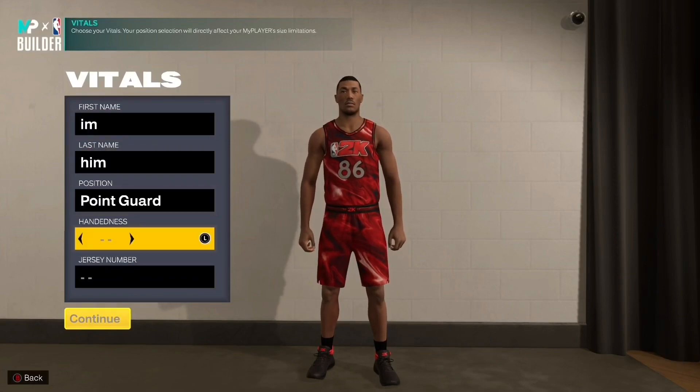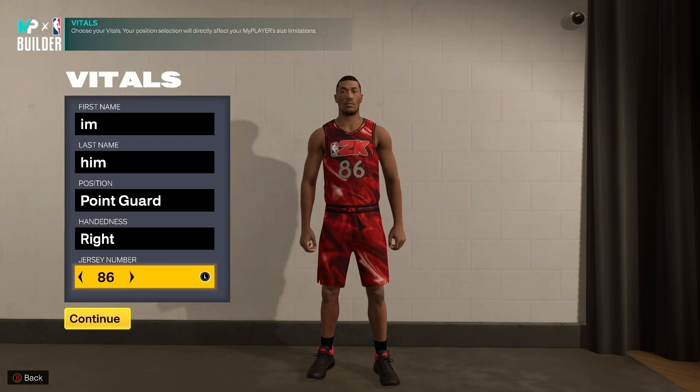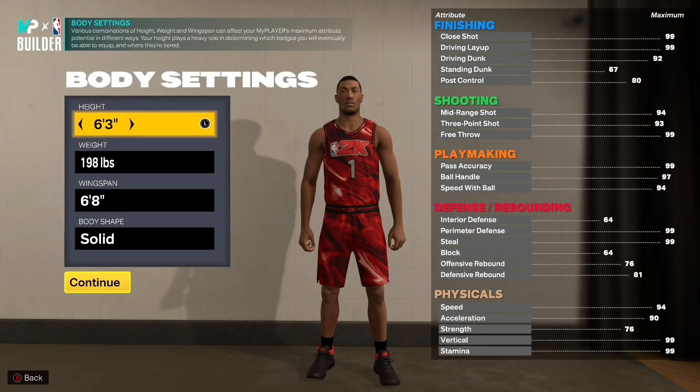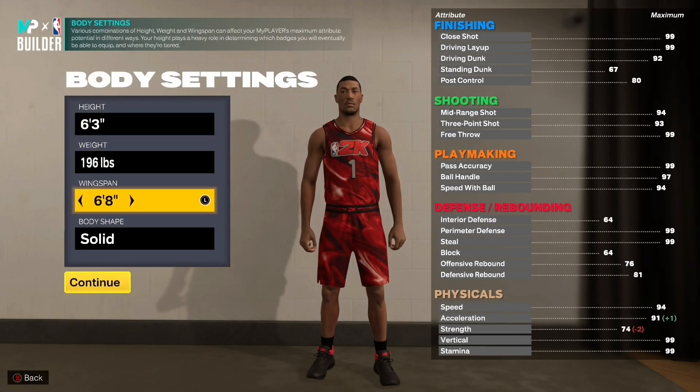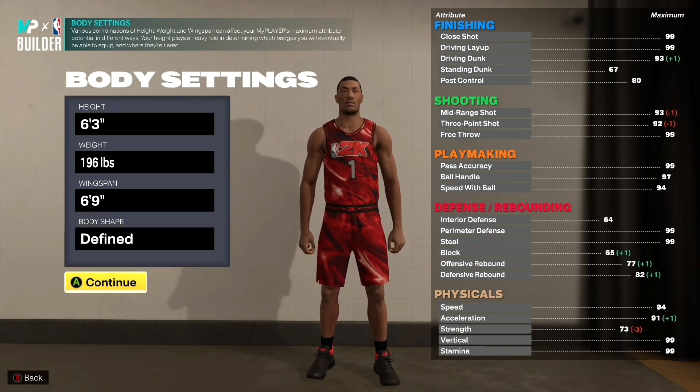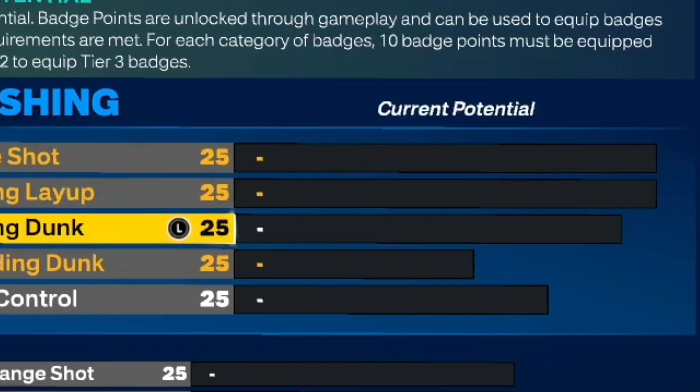You want to make him a point guard obviously. For the role, you can go right hand or left hand — doesn't matter, I personally like right because I'm right-handed in real life. Go with jersey number 1, height 6'3, 196 pounds, 6'9 wingspan, and you can go with defined body shape.